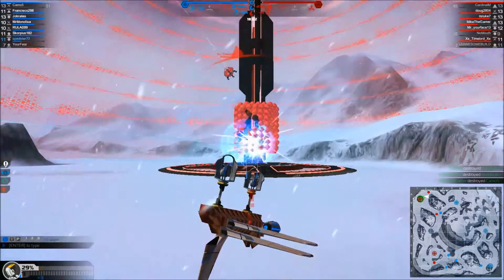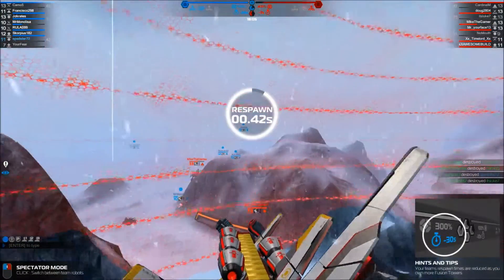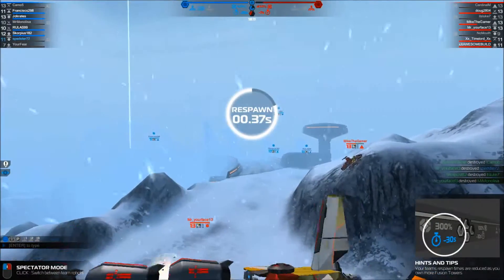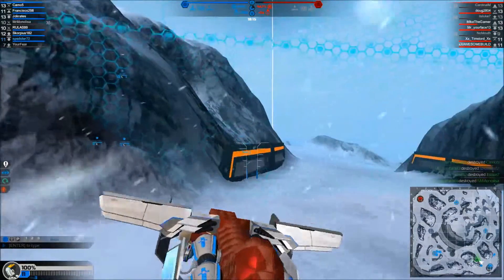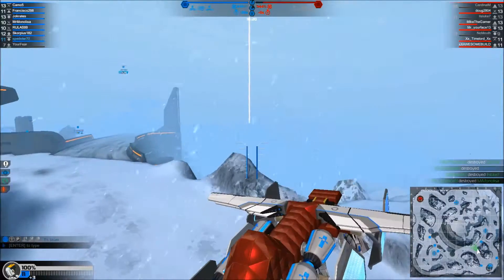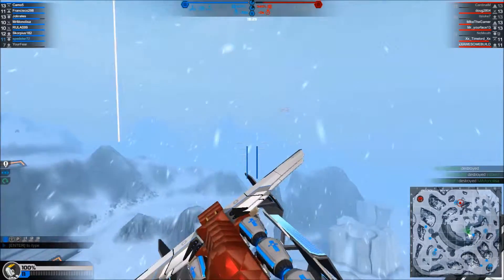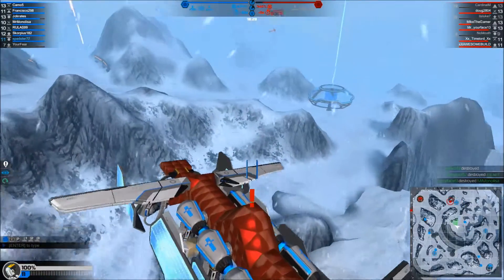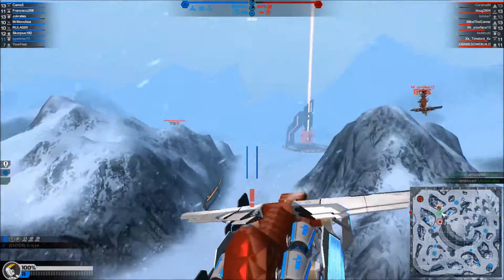Whenever making your vehicle, you need to make sure that there is nothing blocking the weapons, because if there's a block in front of it, it'll hit the block and nothing will happen. Make sure your guns are not shooting other guns or you don't have blocks in front of them. The reason why I have all my guns so close together is because the majority of the time I'm shooting down and they do not hit each other.